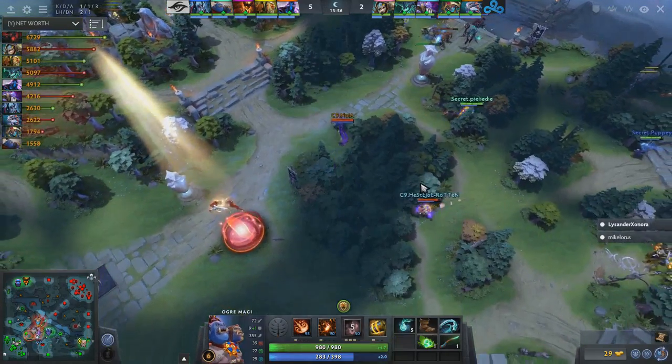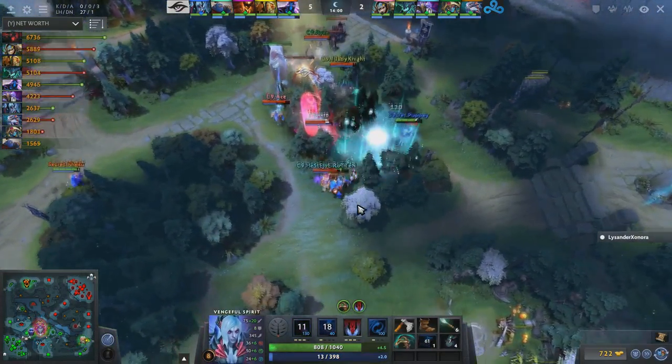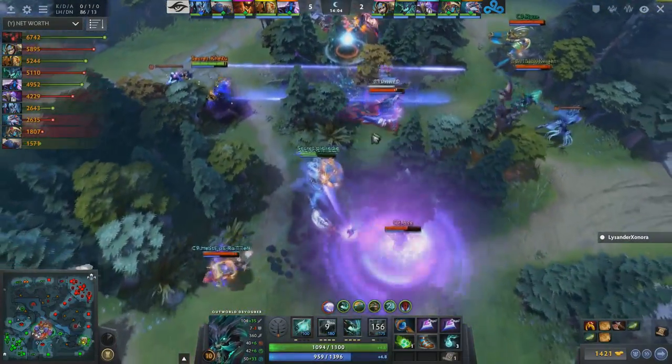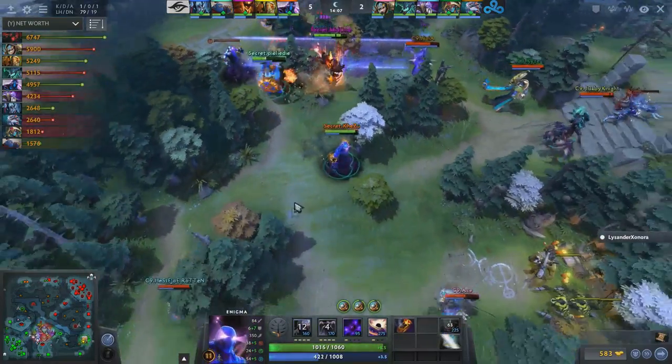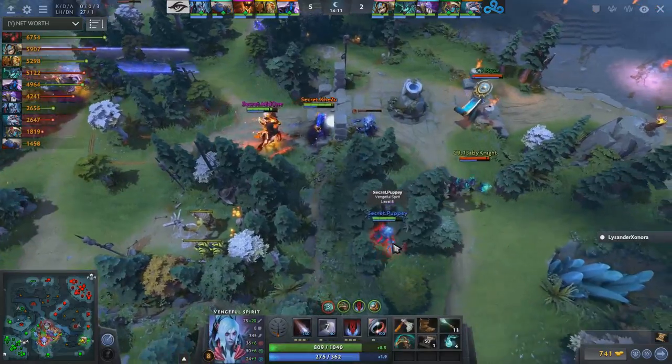Both teams converging on mid. Be careful. Here's Puppy as well. There's the Wave of Terror. The Ogre starts out. Nice ulti there from Baby Knight — takes away all the mana. A good banish takes the SF out of the fight. Keizu looking for a Black Hole. He has it. He's just holding on to it for now.